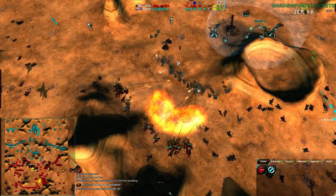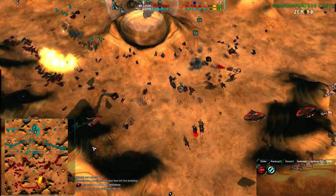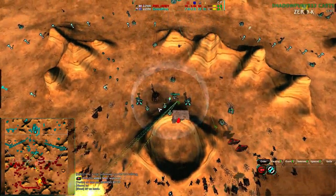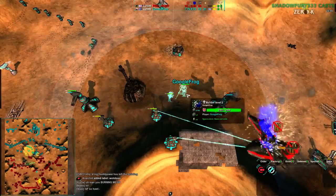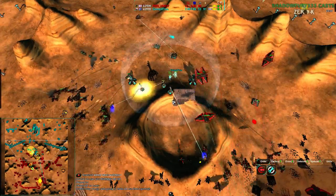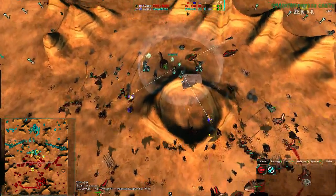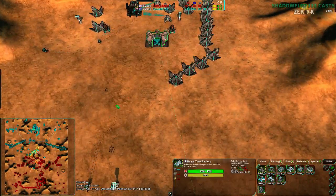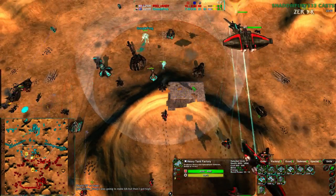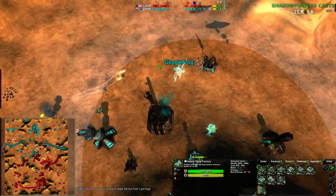It was worth every point of metal. Now Randy is going to be just that much further behind in army construction. The economy advantage makes little difference now. If Google Frog can tear apart these rockos he should be okay, but the sheer number of ravens and shadows is a massive problem. The commander has a laser device but can't use it yet — it needs to stay out of too much threat. Randy will keep pushing from the center.